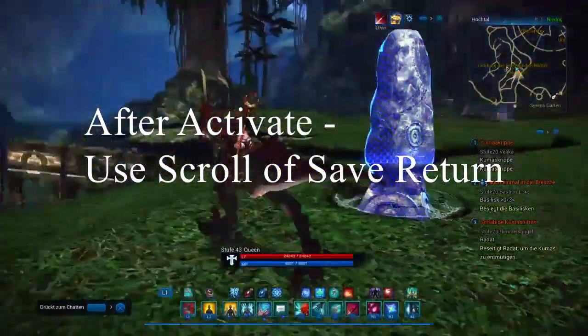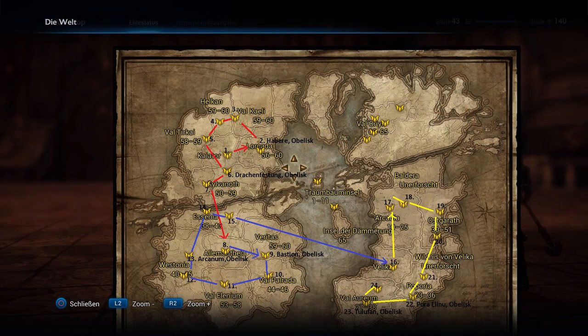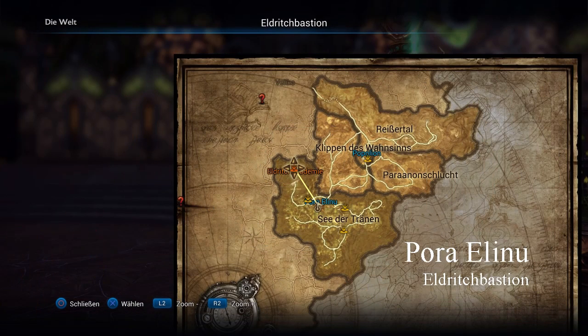Always take scrolls with safe travel with you, so you can always travel directly back to the town and take the flight to another town. You'll probably need around ten scrolls.